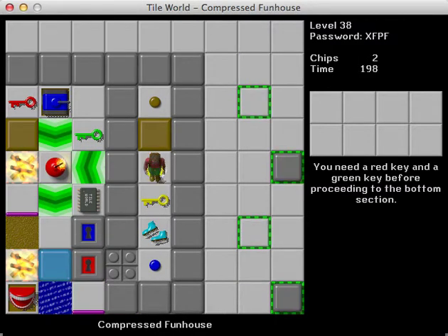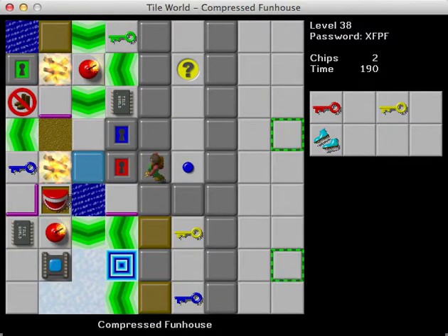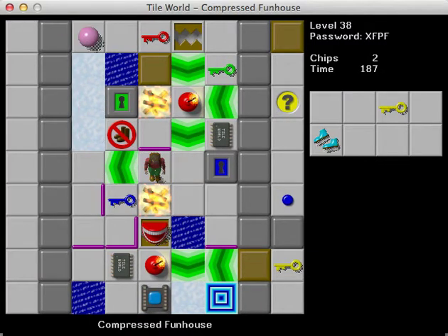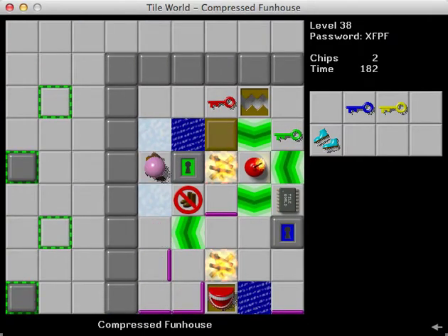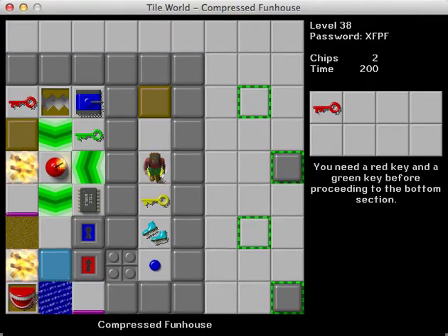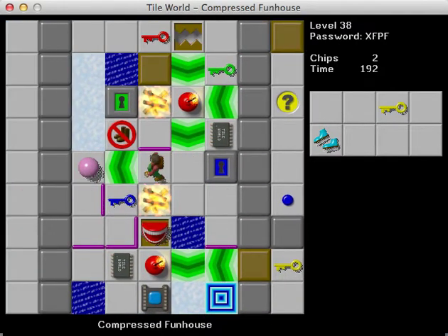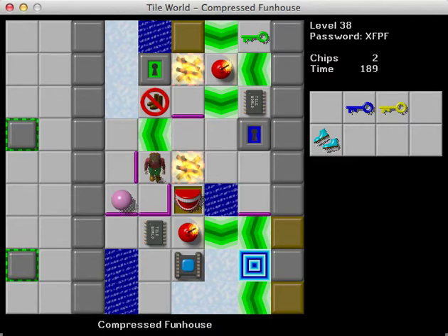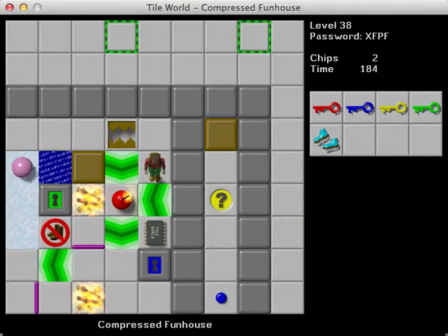You need a red key and a green key before proceeding to the bottom section. 'Compressed Funhouse' is the name of this level. And if I'm looking at this correctly, I believe this was made for a competition on CC Zone, where we had to construct a level in this little area. We've got skates — you have the yellow key, the trap button, the block, the skates, and I believe a trap. This wall configuration — you can't add any walls or anything. It was kind of boring compared to this, if I may be honest.